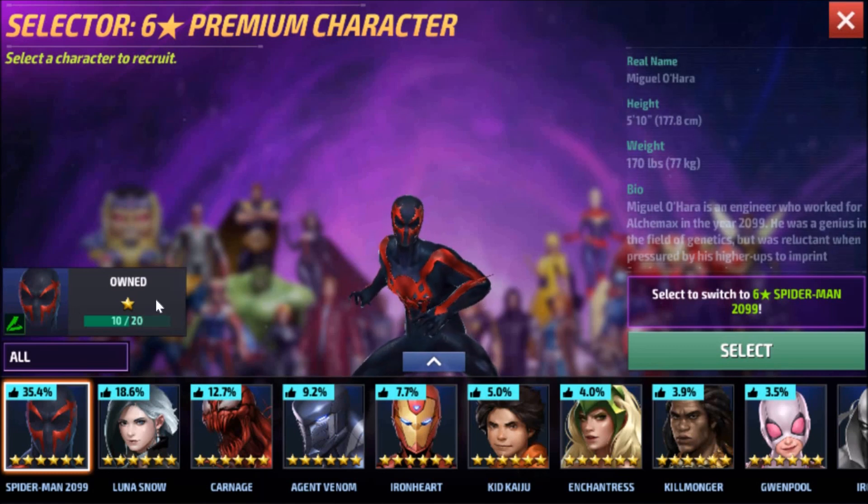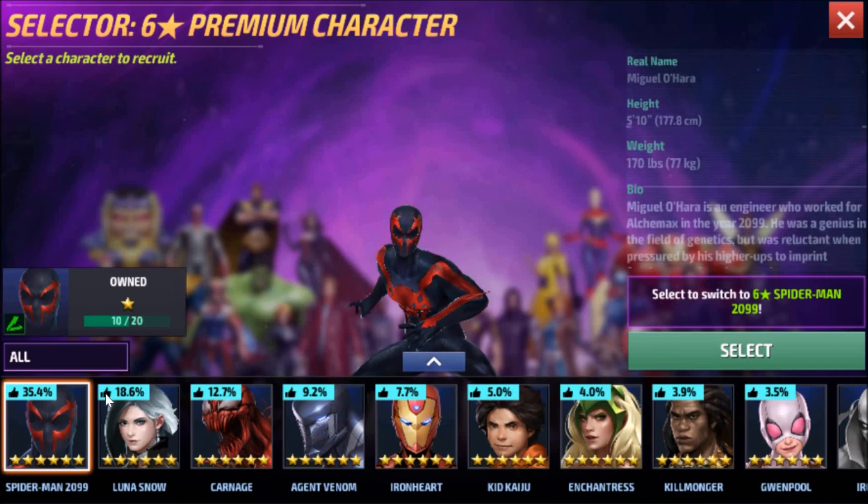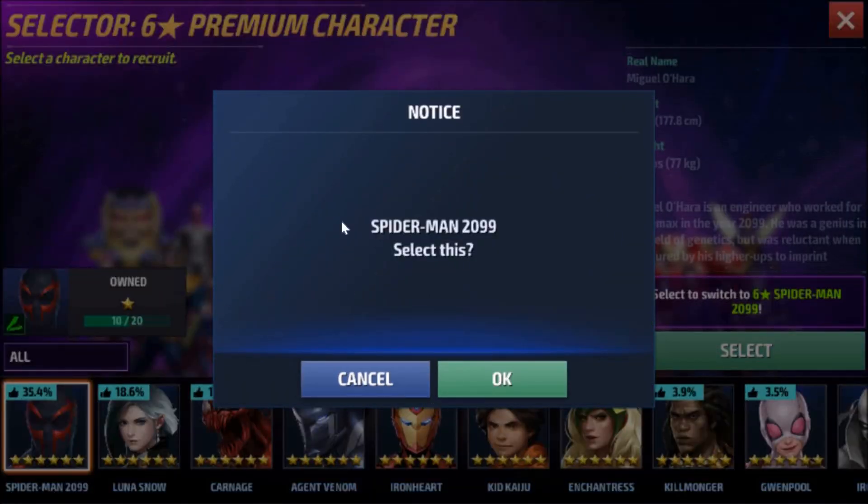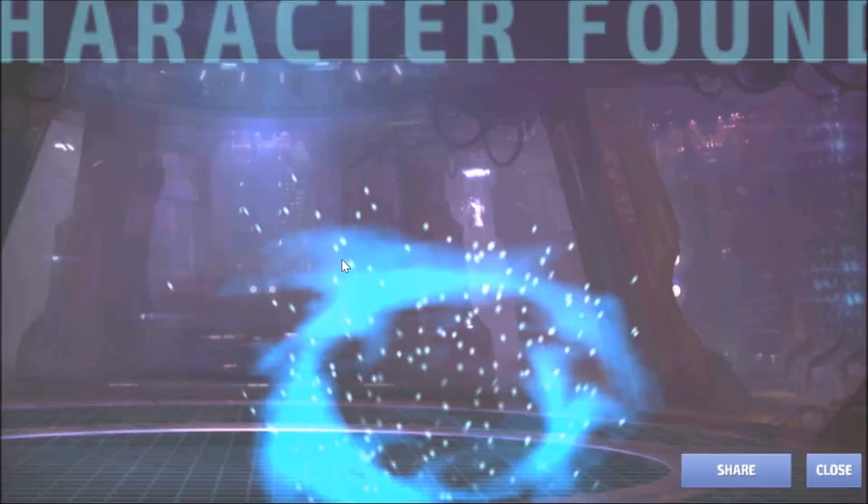I'll get Spidey 2099 and find a way to grind bios for him — probably through another premium selector someday. Once we get enough bios, at some point he'll be a great choice for a T2 mega rank-up ticket. I'm quite happy to have him at six stars. Let's claim 2099 — are you ready? Let's go!